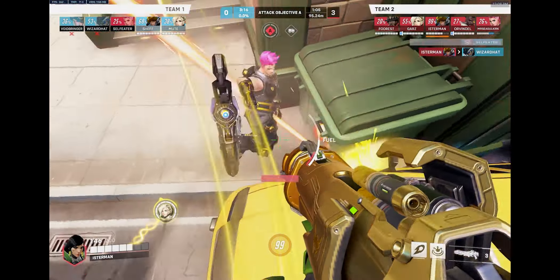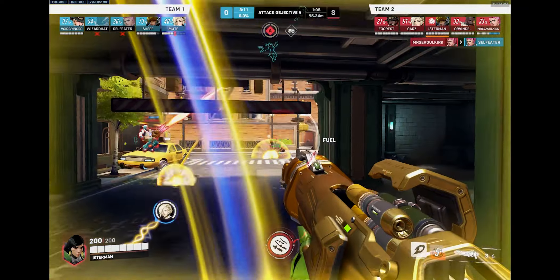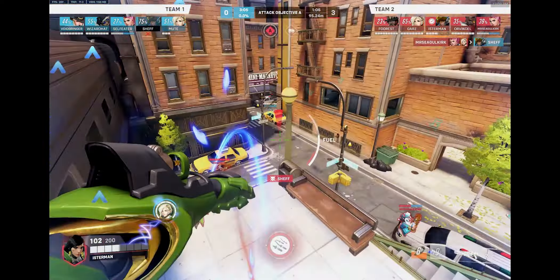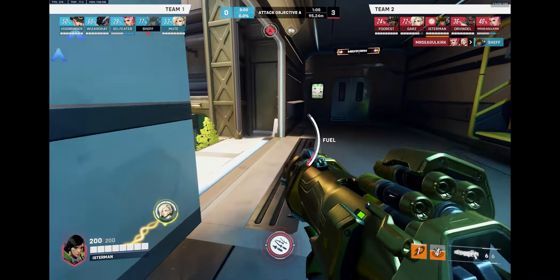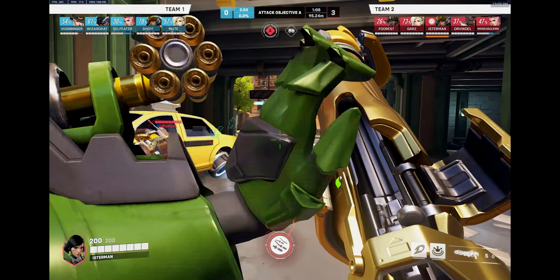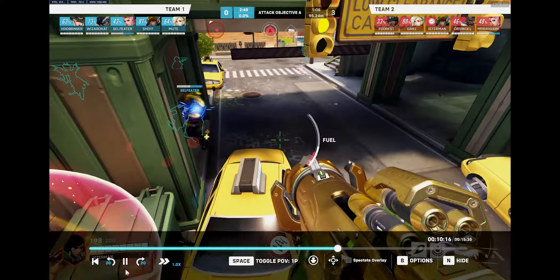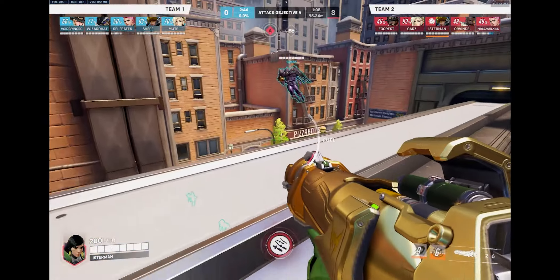I shot two rockets at that angle just to pressure them. I'm gonna shoot some more rockets — also just to pressure. She backs off and I get what I wanted; I didn't even want to kill her, just make her back. Unfortunately their Pharah gets some really good picks and the fight is lost, so I backed. I should have hidden up in that spot I used earlier — I forgot about that, and then the Ashe just picked me off. We had no team alive at that moment.